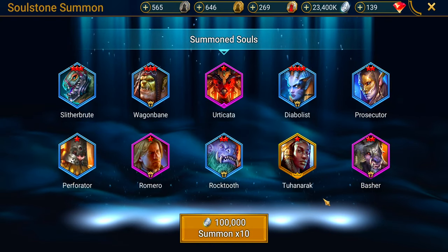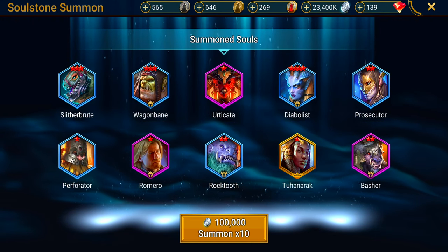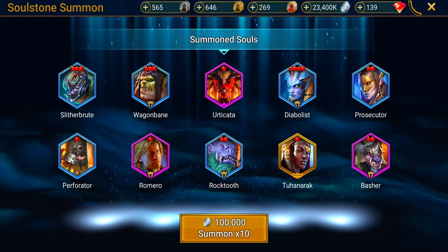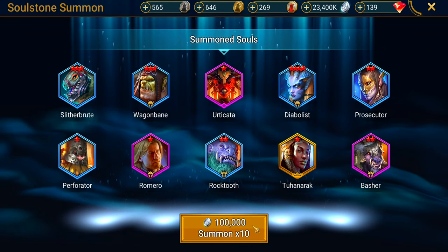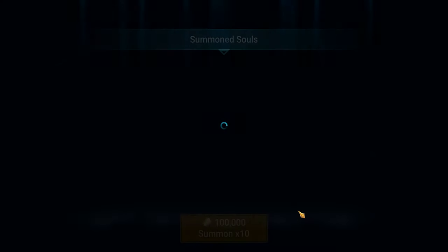We got some gold — Do Hanraq. I want this champion so bad, but it seems like every time I get a gold soul stone it's a champion I don't have. I've got a pretty advanced account and I still don't have Do Hanraq. She has been avoiding me big time. She is just not interested, but eventually she will be mine.